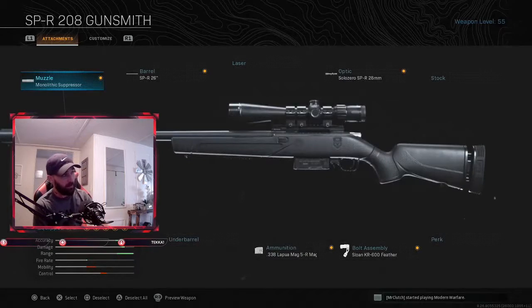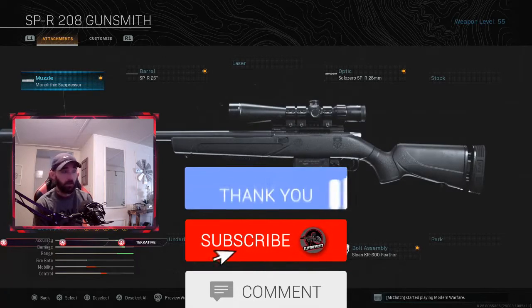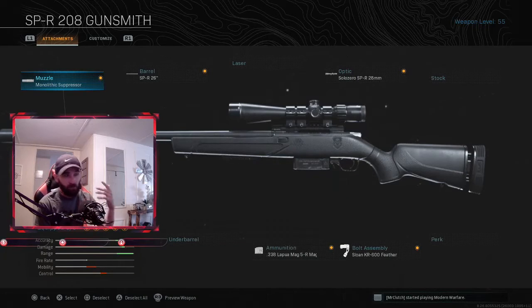On my SPR 208, I run Monolithic for the muzzle, the SPR 26-inch barrel, and for optic I run the Solo Zero SPR 28mm optic. For ammunition I run the .338 Lapua Mag five-round mag. For bolt assembly I run the Slong KR 600 Feather — I've tried both bolt assemblies and prefer the Feather because it helps with rechamber speed. I've tried both ammunitions and the Lapua is definitely my favorite as it boosts your range.